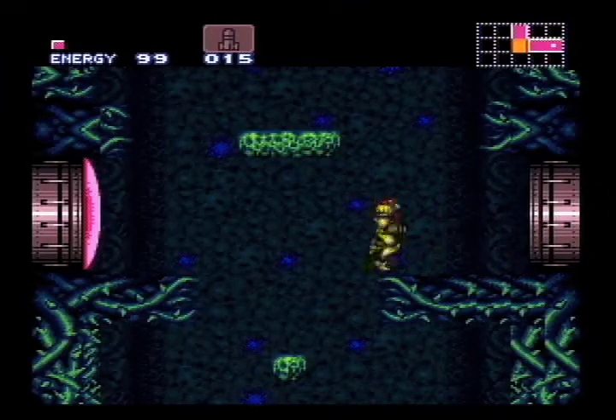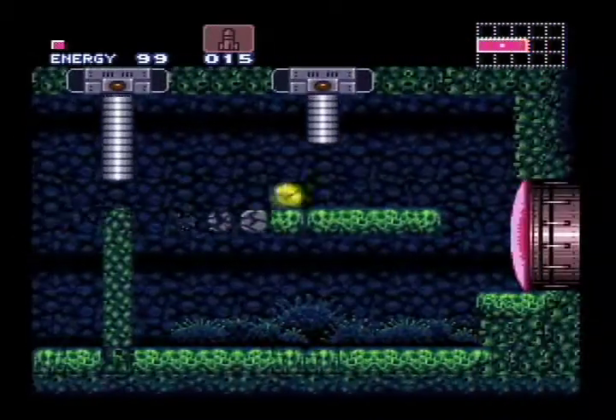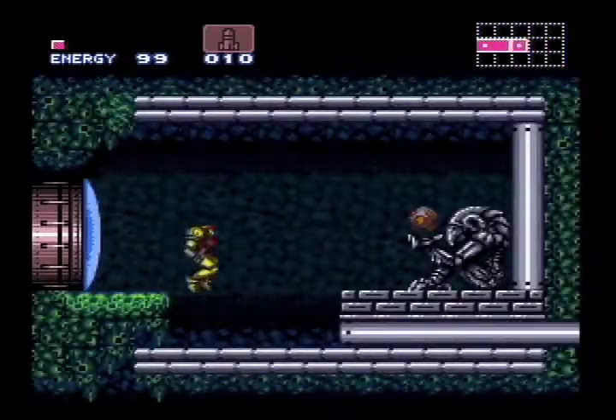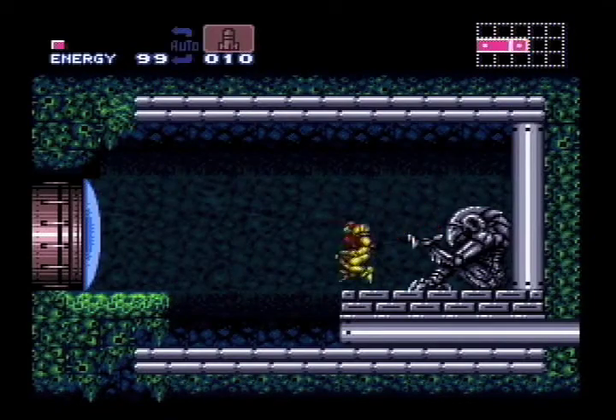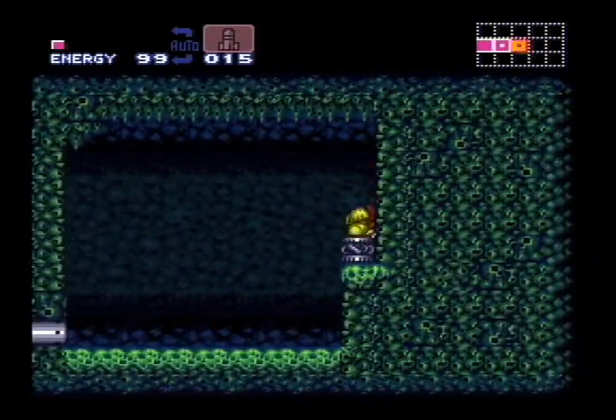Now let's try it. Dash and jump just before you enter the room. Make sure you hold onto the jump button throughout. Keep going right and get ready to tap down again just as you hit the ground. Once you've made it across, you can collect two missile tanks, an energy reserve tank, and your first super missile tank.